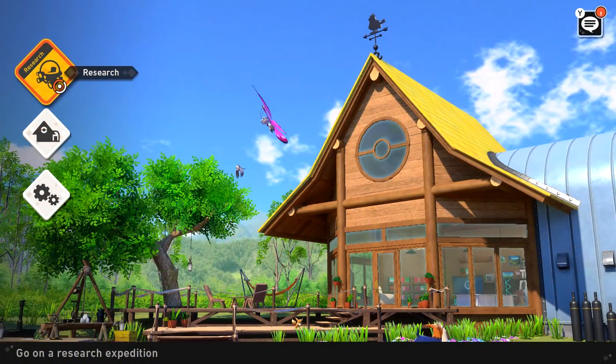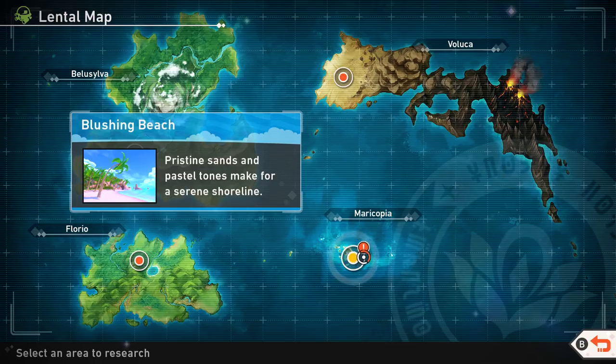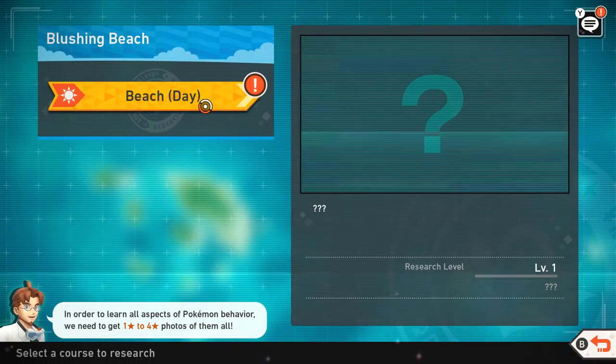Hello XeboHerd, welcome back to New Pokemon Snap. Today we are heading into a brand new area right over here. This is Blushing Beach in Maricopia. Pristine sands and pastel tones make for a serene shoreline. So this looks like a lot of fun, let's hop on in. In order to learn all aspects of Pokemon behavior, we need to get 1 to 4 star photos of them all. We'll do Beach Day, and hopefully it all goes well.